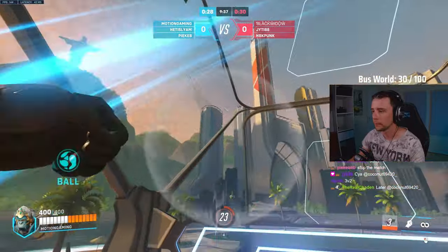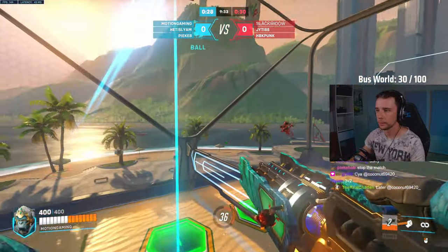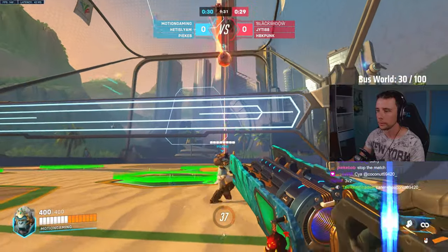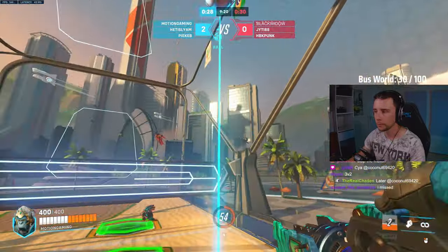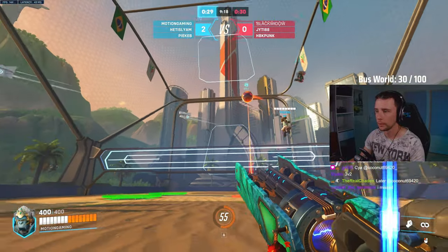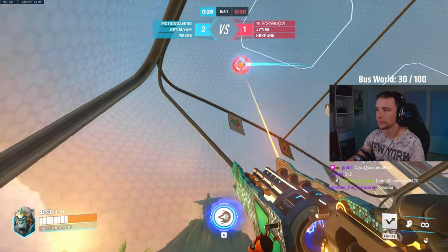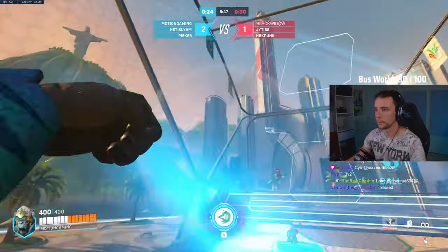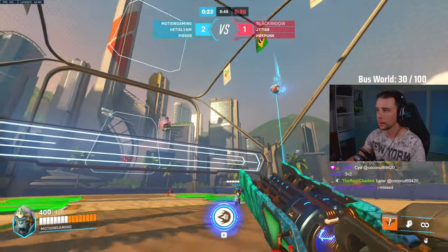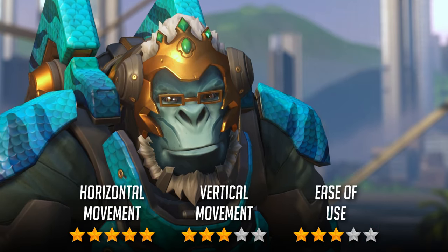Winston also sees a cooldown reduction on his leap, increasing his movement potential. With the leap giving you 3 angles of attack, he scores an easy 5 out of 5 in horizontal and 3 out of 5 in vertical movement. It takes a bit of practice to get these angles right, giving him a 3 out of 5 on ease of use, but once mastered he fills a very similar spot to D.Va in midfield. The speed of Winston's leap complements many other heroes' abilities, so I place him in A tier.